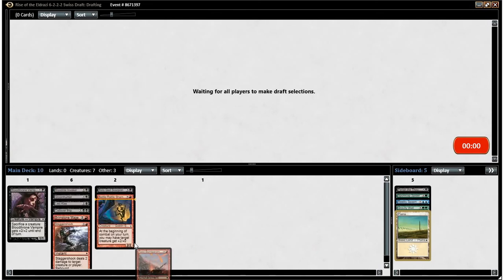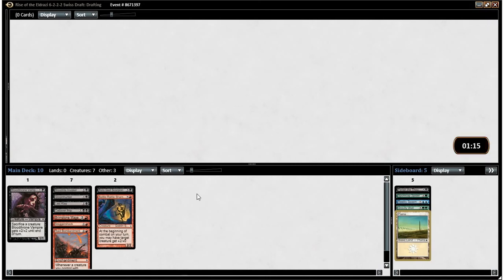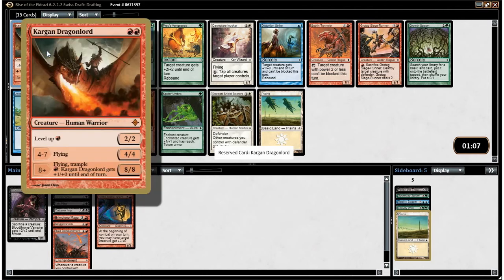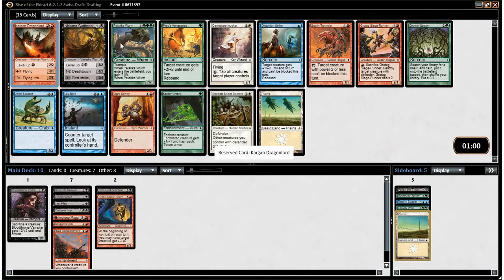But we have a lot of creatures who do already, and Raid Bombardment can be really good, especially if we get some ways to make Eldrazi spawn — we still could. Guess I'm glad we're in red, because this guy's ridiculous. He's good enough that he's in the Holiday Cube, so you know he's one of the best red aggro creatures of all time.